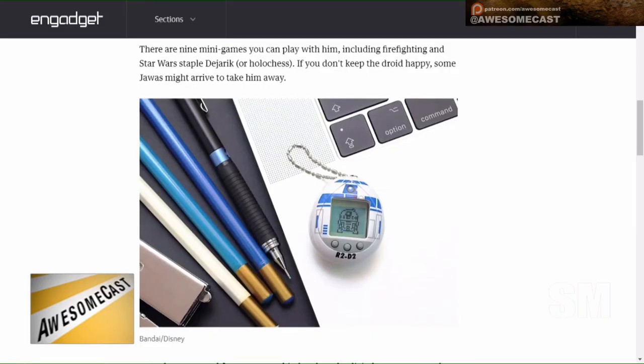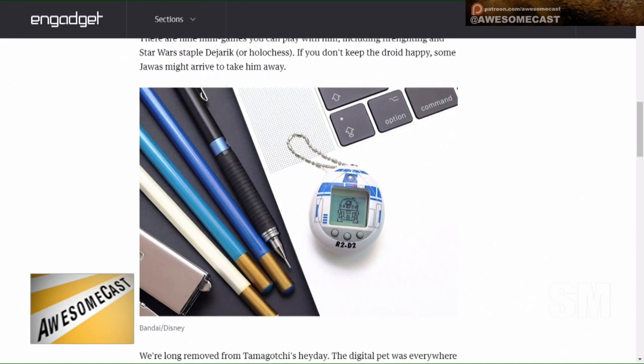Your R2D2 unit will not poop — just want to make that clear — but it does get dusty, so you will have to dust it apparently. I thought it was going to be like you have to add oil or something. There are 19 skills for R2 to learn according to Engadget, and you have to keep them charged and clean.